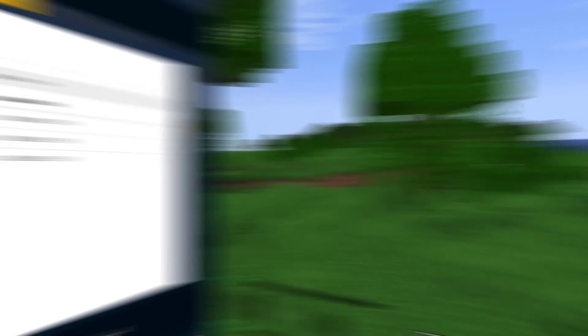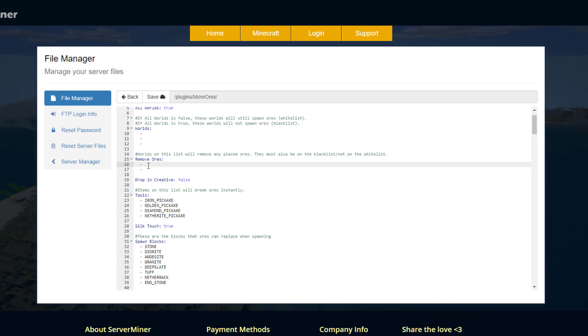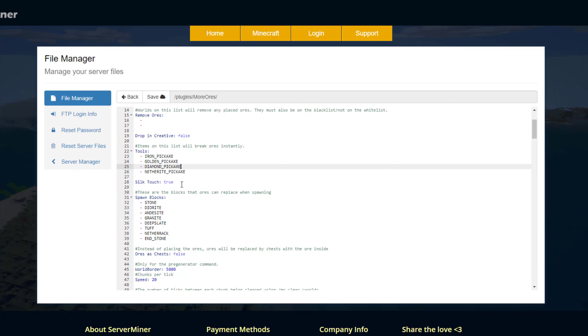Let's take a look at the config. Here we are in the Server Miner control panel — there is a storage file, a language file, and the config. The main place we want is the config. Make sure it's enabled, then 'all worlds' — maybe you want to set this to false and then list specific worlds to whitelist. There's also a 'remove all' list for worlds to exclude. You can configure dropping in creative mode, and here is a list of items that can instantly break the ores — typically the best pickaxes. There's also a silk touch setting for whether you'd get experience or the whole ore block.